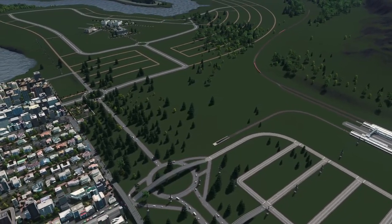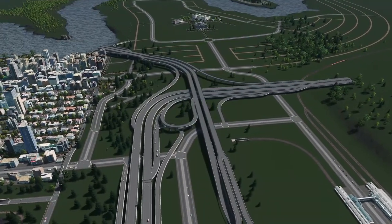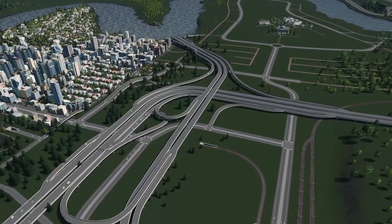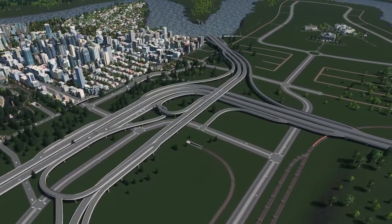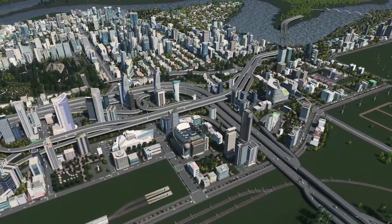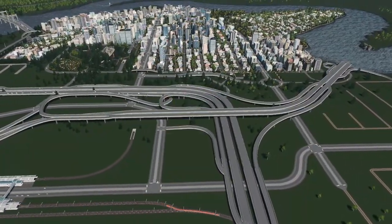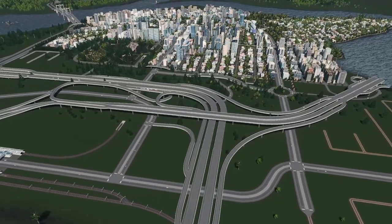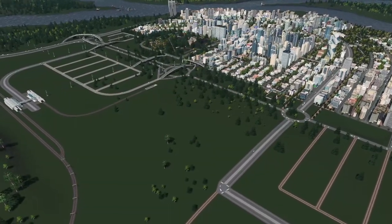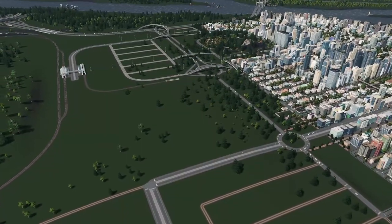Hey guys, Target here and today I'm going to show you how to build a massive highway interchange from scratch in real time. This is going to be a similar but not exactly the same replica of the highway interchange built in my last play series, which after fully decorated looks like this. I'm going to share the before map on the sim workshop so you can build along, and I'll also upload the map with the interchange already built so you can download and study the design. This is going to be a slow-paced video with very little cutting and editing, which is very different from the type of videos I usually post. So without further ado, let's start.